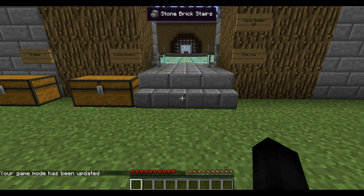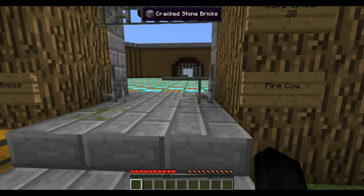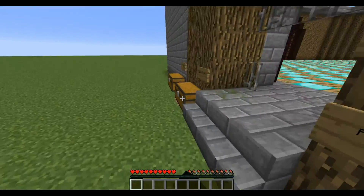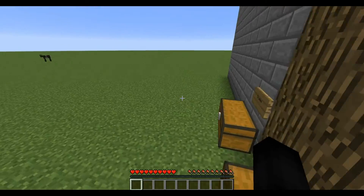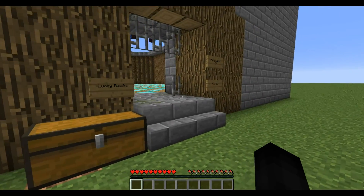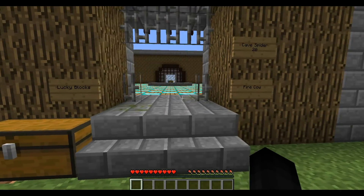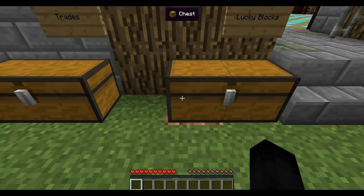Hey guys, Austin here and welcome to another lucky block challenge video. Today we will be fighting the fire cow from the elemental cows mod. I just did review this mod, so if you want the download or to find out what this mod is about, go check it out. Basically, it's cows that do amazing abilities — they shoot lightning and all kinds of stuff. Today we're fighting the fire cow.